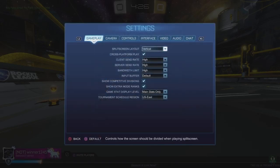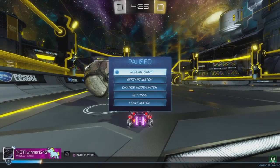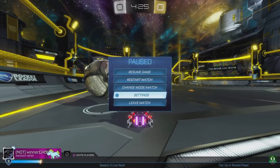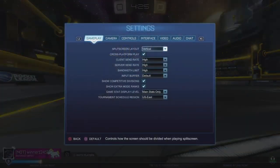In Season mode or Expedition mode, pause the game and go to Settings. On PlayStation, press Options on the controller; for Xbox players, press the three lines button. Then press down on the touchpad or use the analog stick to navigate to camera settings.